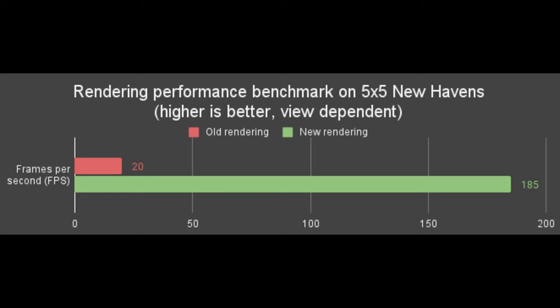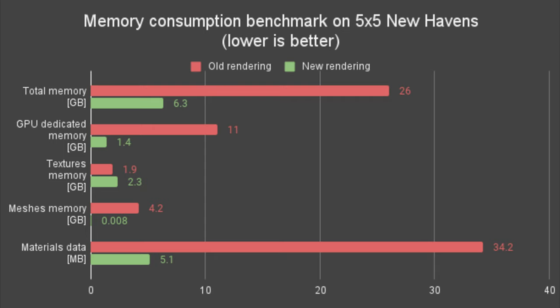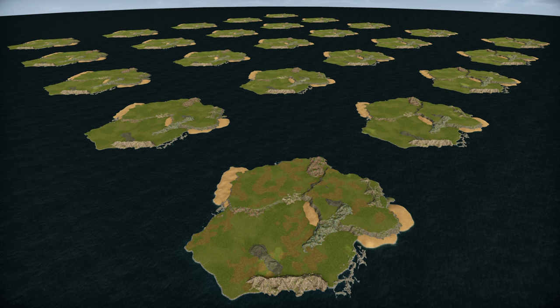The devs have leveraged everything they could for a faster, more optimised game, so bigger factories for everyone. Because of these optimisations, maps can now scale up to 200 square kilometres. How big is 200 square kilometres? Well, this is the New Haven map - 25 of them. That's 200 kilometres squared. Unfortunately, the map editor has been delayed for now.